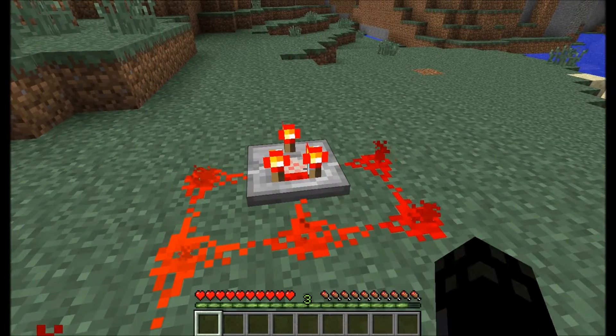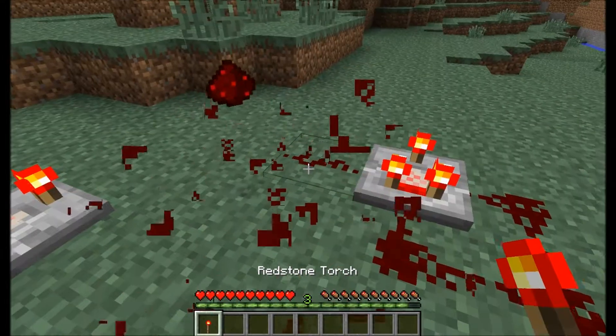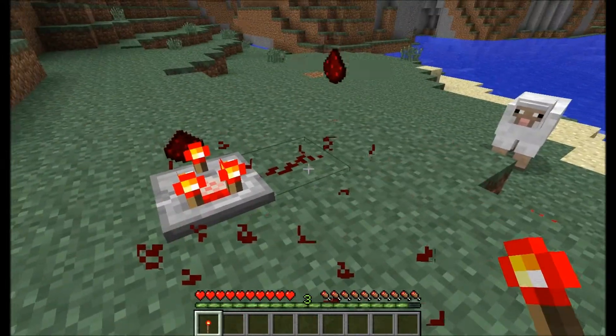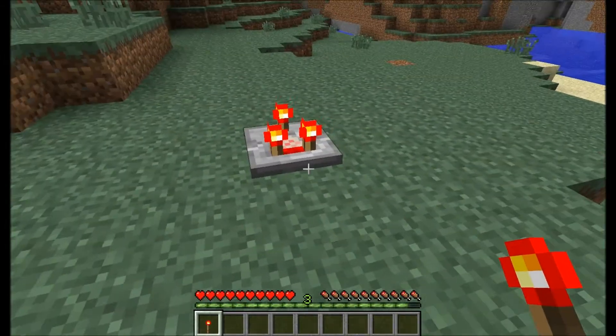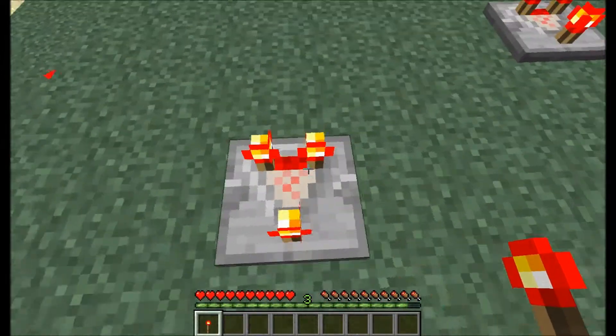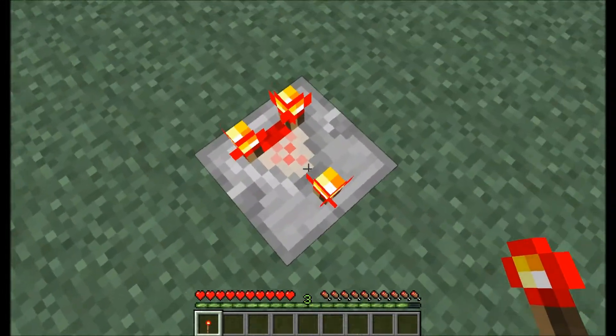Now what you do is you switch the Comparator on and break the torch, and you can just break the Redstone around it and there you go. You have got a graphical glitch with the Minecraft Redstone Comparator 1.6.2.